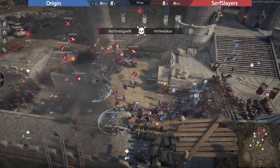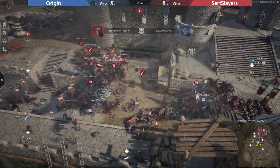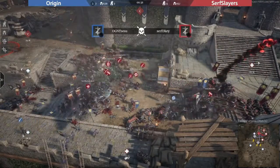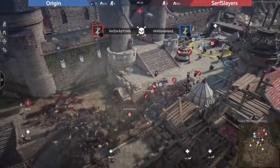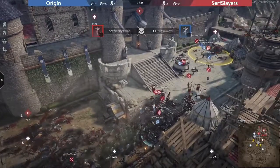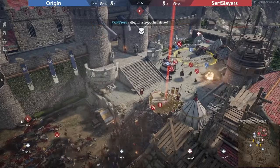They just get sandwiched from all sides, don't have the numbers here. Being two people down hurts a lot, and then using one or two guys to distract the enemy leaves just about 10 people to fight here versus 15. The unit advantage now for the defenders is just really really big.